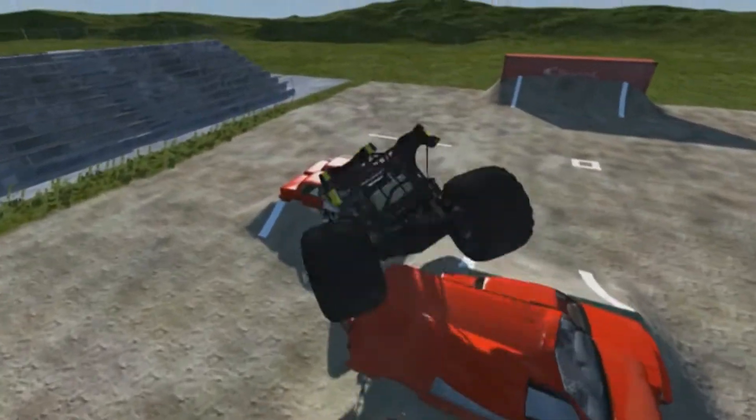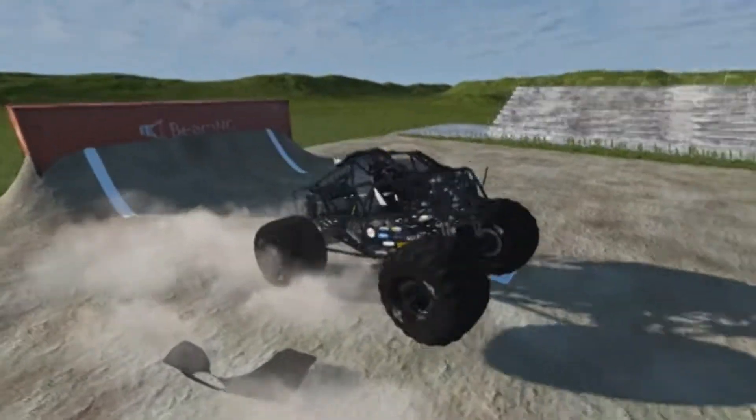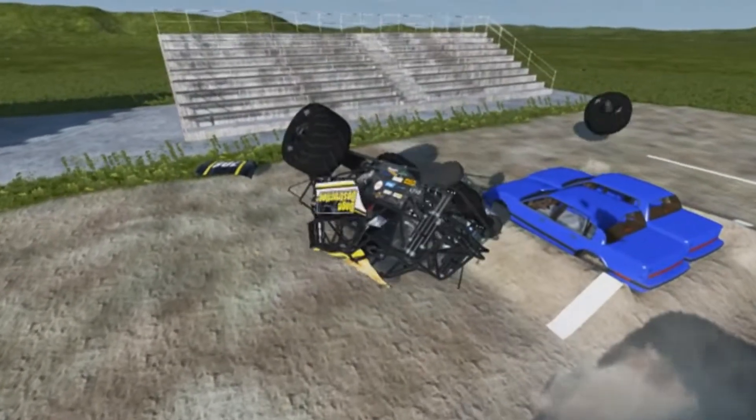Beautiful cross spread right on top of the van. He's in trouble right there and he's over. He shoots the save and he got it — beautiful save. Going into the van, he's going to smash into the car right there. And both front wheels came off, and he's over.